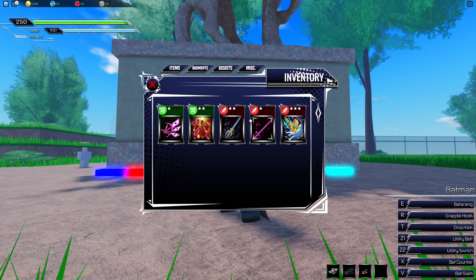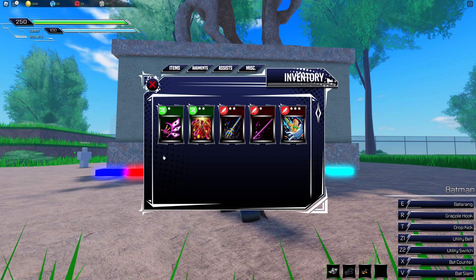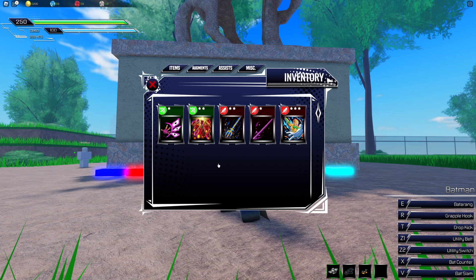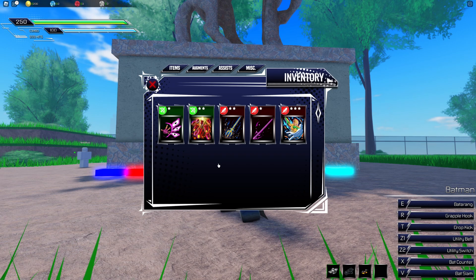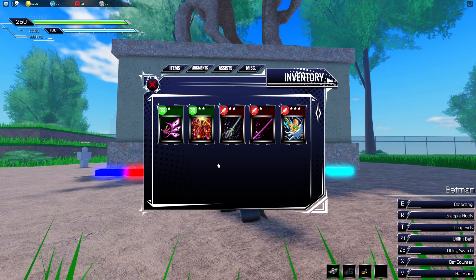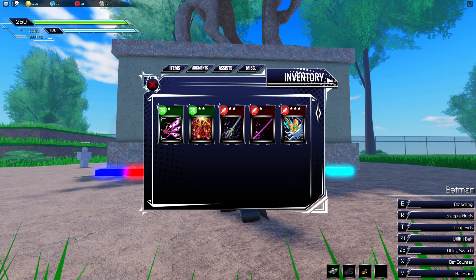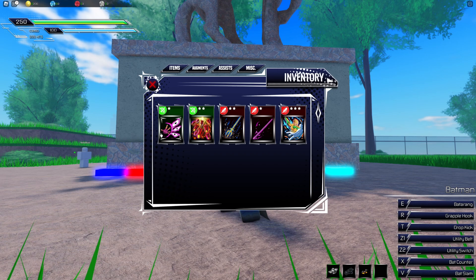There are going to be three different types of assists. We're going to have our ranged type assist, then we're going to have our melee type assist, and then we're going to have support assists. Support is going to range across a bunch of different types — it can be an evasion, a shield, a heal, or something like a tank attack. Anything that supports your character is going to be a support type, shown in blue with a little shield icon.